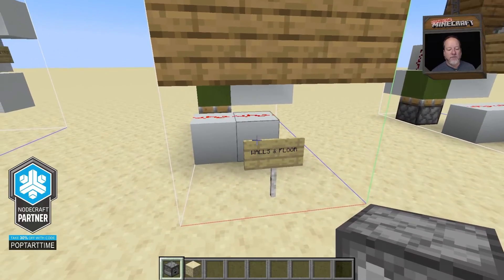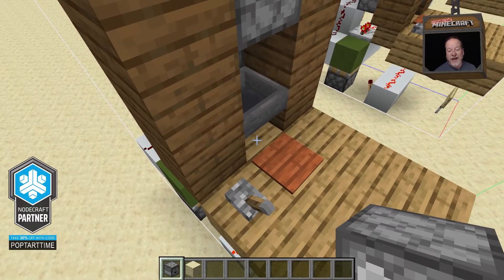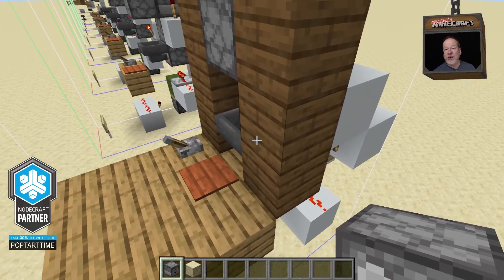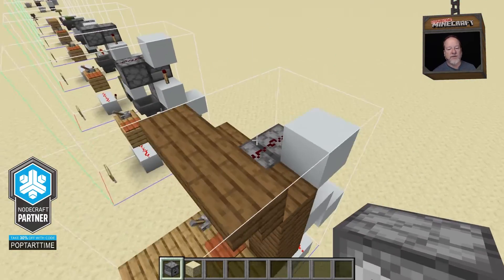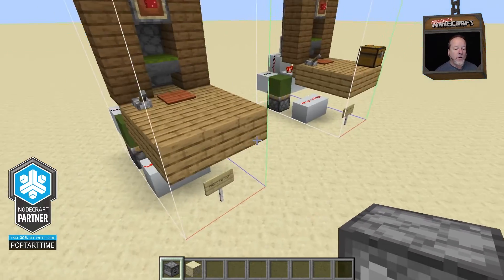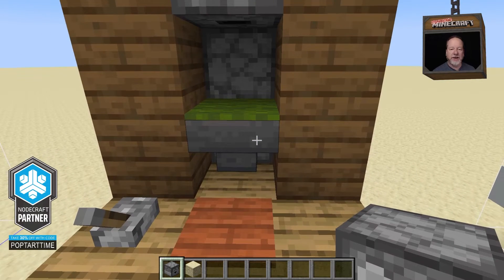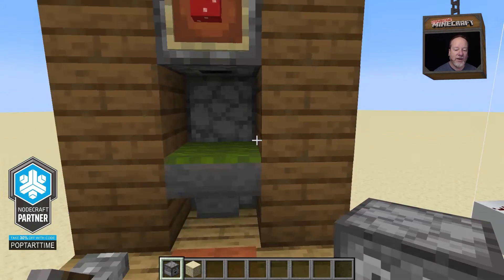We're going to add in our walls and floors — these can be any blocks you want. I added one in underneath the hopper just to make it look better, and then this platform out here to represent the floor, and then these walls. Basically anything you see as wood here is a decorative block. I put the stairs up here to make it look pretty, but those function in no way whatsoever. Then I added some decorative touches — I put some green carpet on top of the hopper, and a sign with the D20-named mushroom block up here. And that is it.